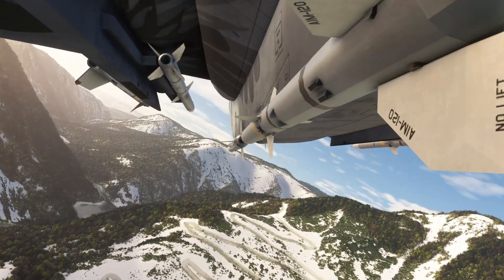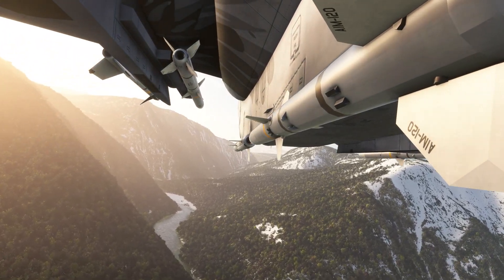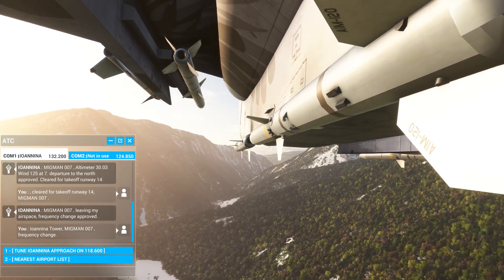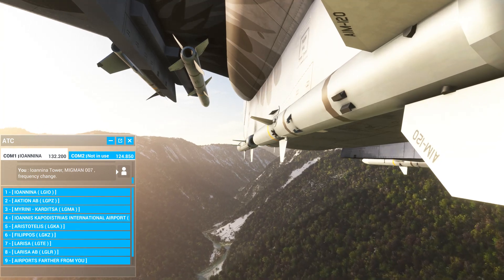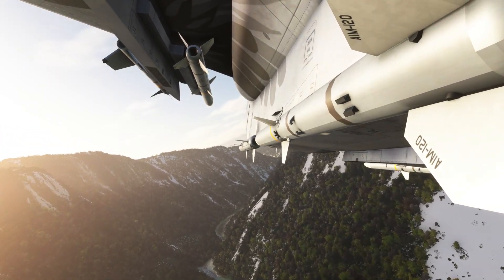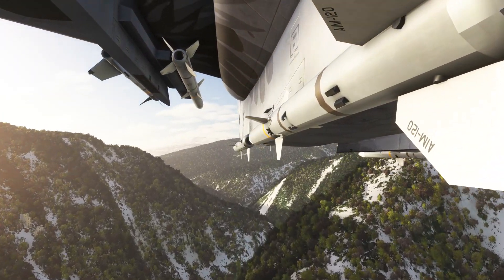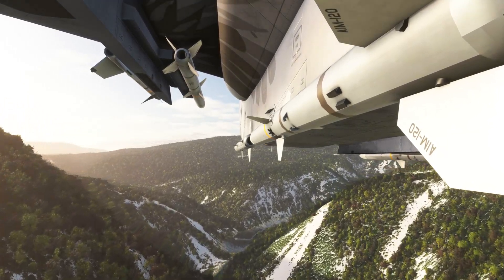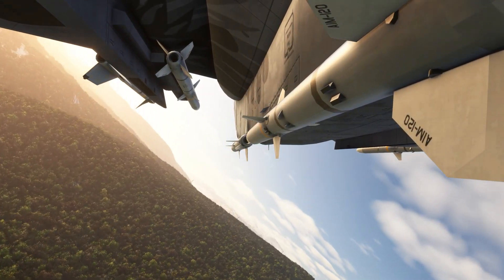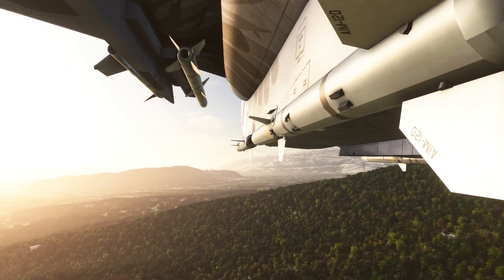Coming back to waypoint 8.1, which is the entrance to the valley — we can see it up ahead, the V-shape. Better get permission to land. Ioannina Tower, Migman 007, one-two miles southeast, two thousand two hundred feet to land. Migman 007, Ioannina Tower — wind two-two-eight at one-seven. Fly straight in, runway tree-two. Mike India Golf, copy — fly straight in, runway tree-two, Migman 007.